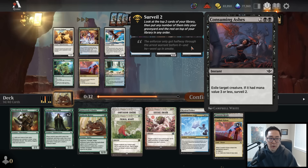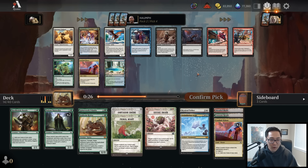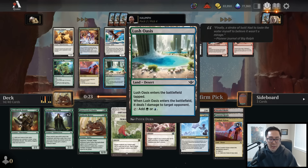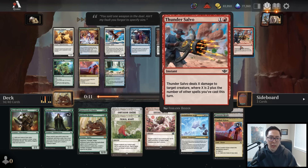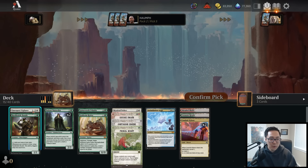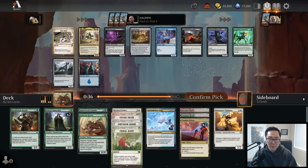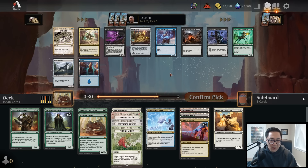Moving on, the best card is Consuming Ashes but we have zero black cards so we can't really play it. Lush Oasis isn't great because we only have the Assimilation Aegis as a blue card. Thunder Salvo is okay but I'm not doing a lot of plotting or multiple spells per turn. I could use a two-drop, so let's take the Omenport Vigilante. We do actually have a surprising amount of interaction, and we will be able to commit crimes with the vigilante.